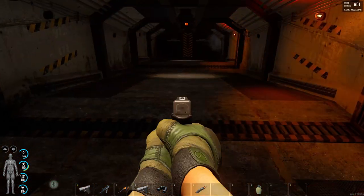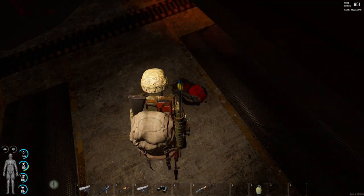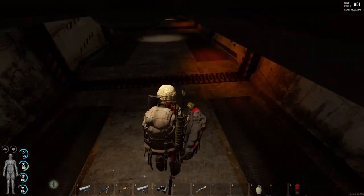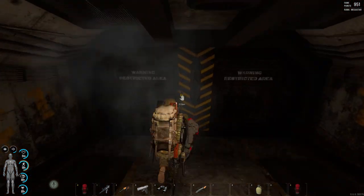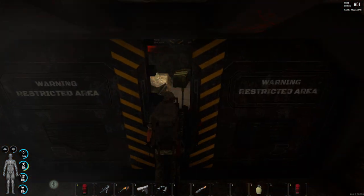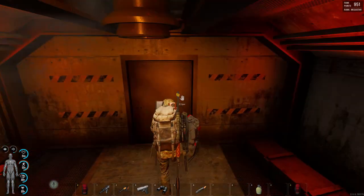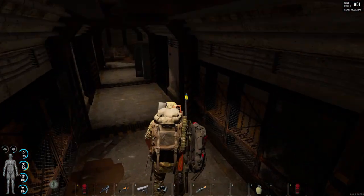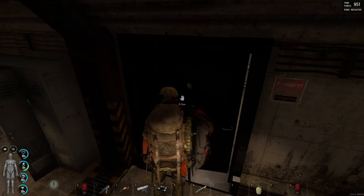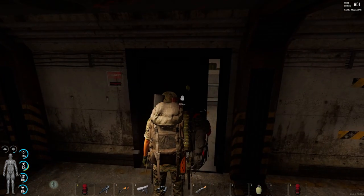You will automatically drop the backpack if you pull your weapon to shoot a puppet, so remember to pick it back up. Starting at the entrance, run to the first set of doors. It's a good idea to stand to the side so any puppets inside don't see you immediately. Straight down the hallway about 25 feet, you will see the two gun lock rooms — one on the right and one on the left.